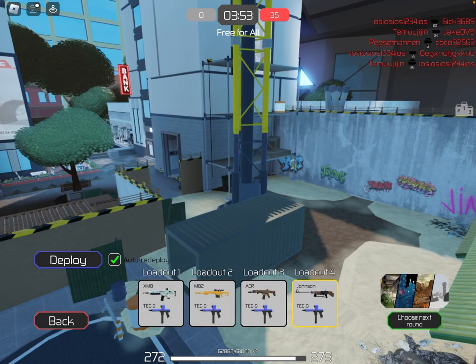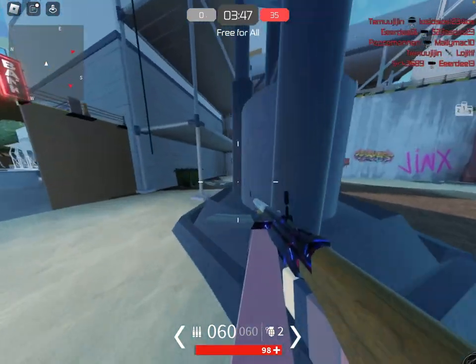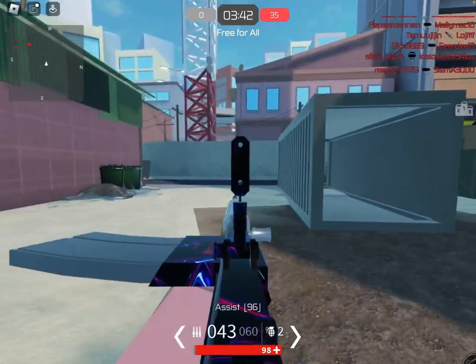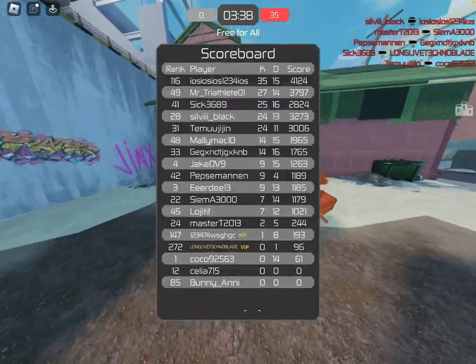Now that we've covered all the things in the menu, let's get into the game. Oh no, I'm being shot at already. So this is the Johnson — it's got incredibly bad iron sights. Look at those iron sights, they're terrible. Yeah, I'm dead. Let me just go into a private server real quick.